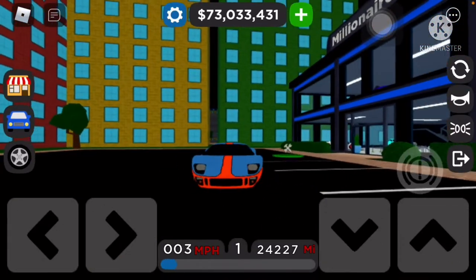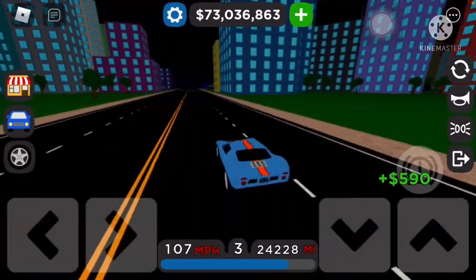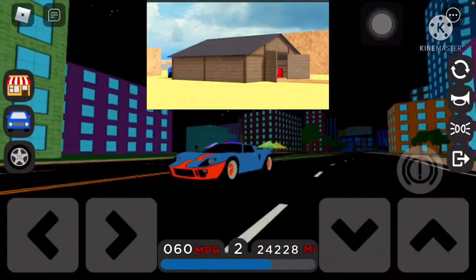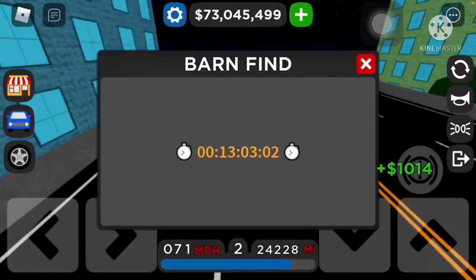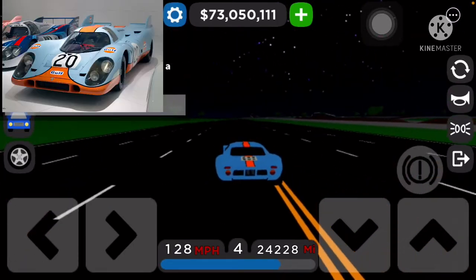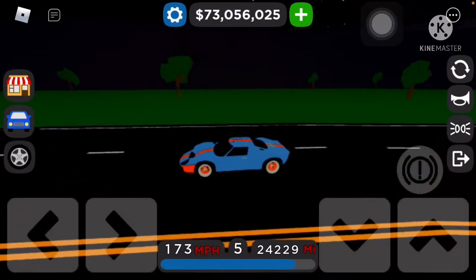Hey guys, welcome back to another video. Today we're gonna be talking about how to prepare for this new epic update coming soon. As you guys can see, I'm driving one of the GT40s from a past barn hunt. We have 13 hours until the update, and we're gonna have some sweet cars. We got a Porsche 917 as the barn find car, we think, and then we got an EB110 Bugatti.